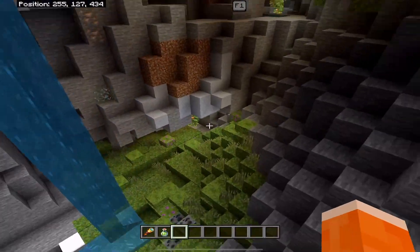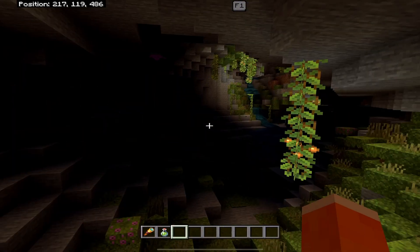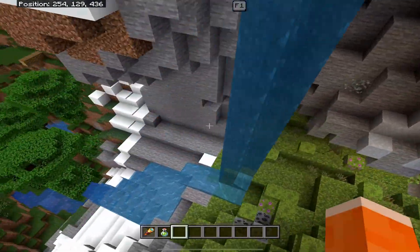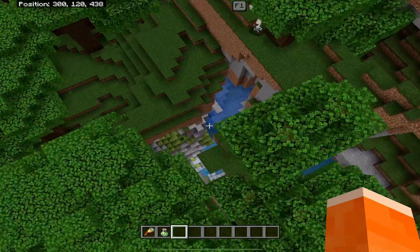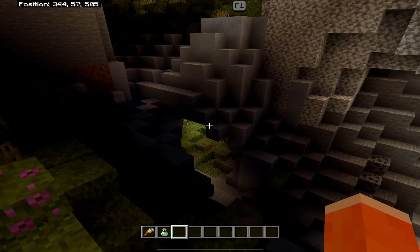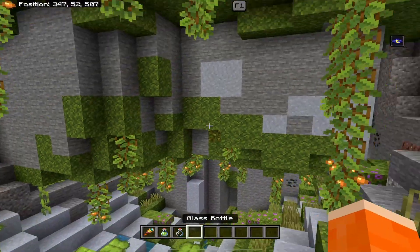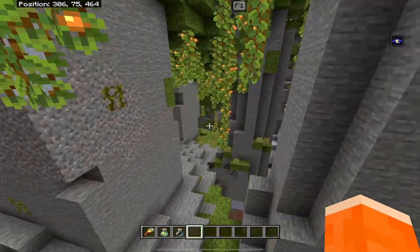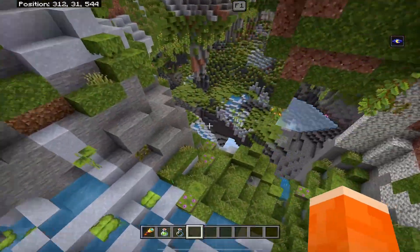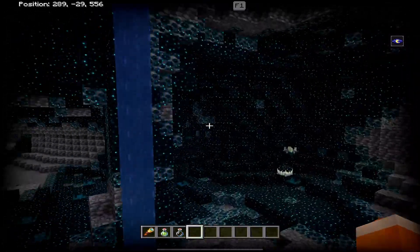Flying down, we have this whole lush cave right here. Keeping going, there's more lush cave generating, with an exit to another part over there. Going further down, even more lush cave is generating. There is just so much of this lush cave — let me drink a night vision potion to show you what it fully looks like. Just keep exploring around because it keeps going down further, and you'll find a whole bunch of different cave systems. The deep dark starts spawning below all this lush cave area.